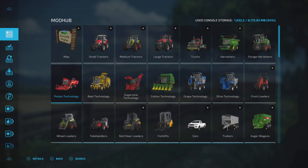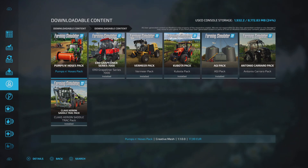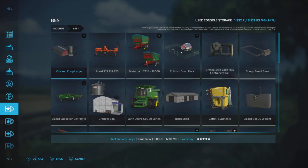This is where all the mods are located. Let's scroll down the left side column and briefly go through what's here. We have 'Installed' — these are all the mods currently installed on my game — then whatever's waiting for updates, then 'Downloads' showing what's currently downloading. Downloadable content covers DLCs or packs available to download. Extra content includes codes or things that come with other packs. 'Best' is what Giants has deemed the best mods.